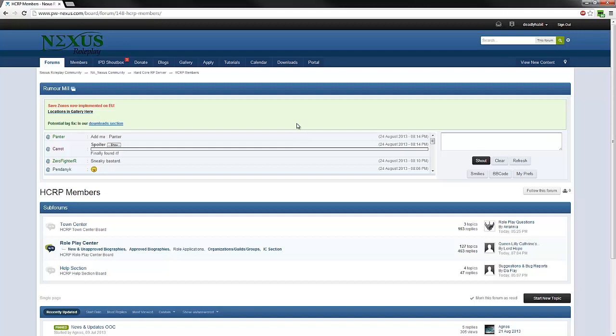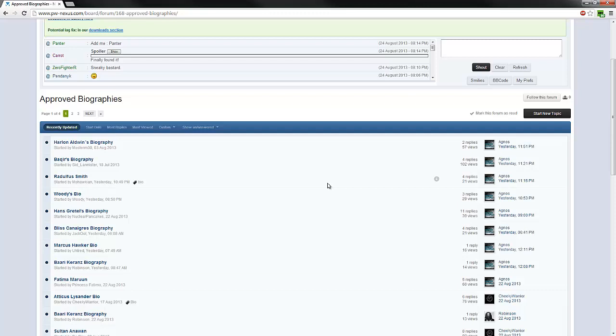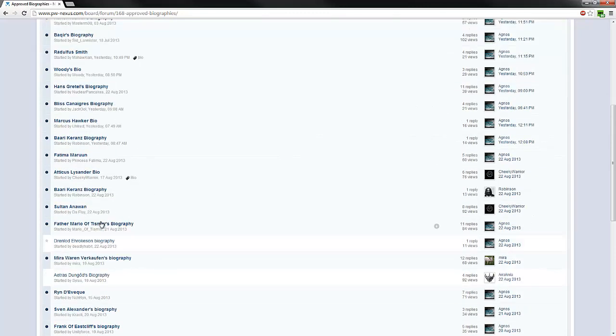So you don't do any of the out of character stuff - well, you can do it in game, but there are ways, which I'll show you in the video afterwards. We'll go to approved biography. This is the whole background I came up with for my character. Everybody had to come up with a biography for the character they're playing and apply for a role in the first place. So I applied for a fisherman, got it, and I'm a fisherman for the commoner faction. Here's my character, Drenlod Arrokusen.